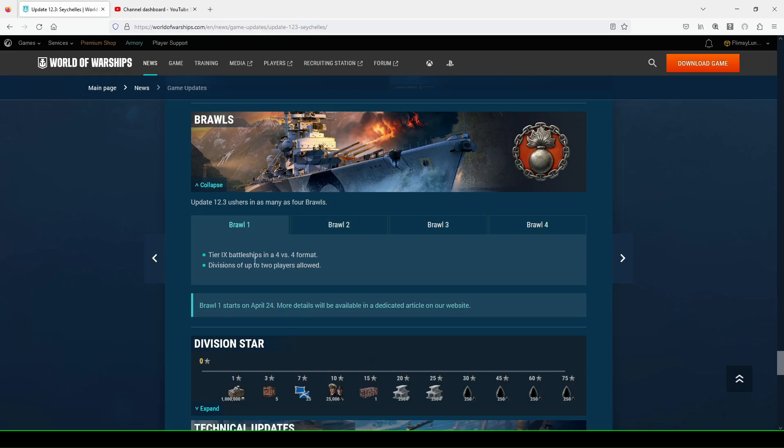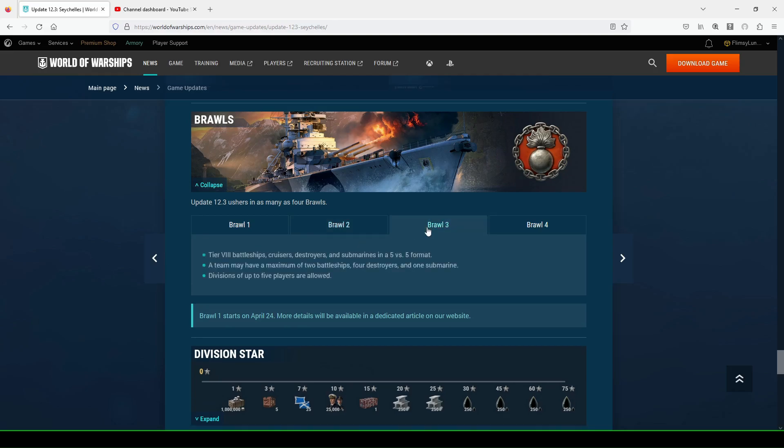There are four brawls. Brawl 1 is tier nine battleships in a 4v4 format, with divisions up to two players allowed. You're going to see a lot of Georgia, Jean-Bart, Pommern, and Prince Ruprecht. People are also going to be bringing Daisen into brawls — that's funny. Brawl 2 is tier ten destroyers in a 3v3 format, divisions up to two players allowed. Divisions are pretty powerful in brawls.